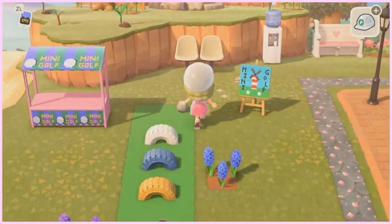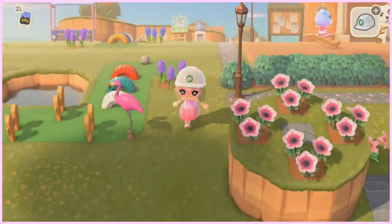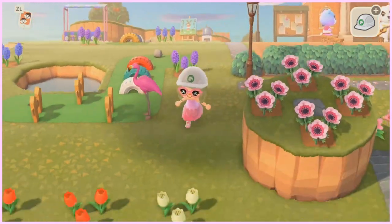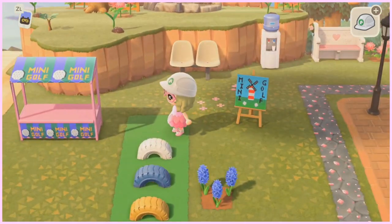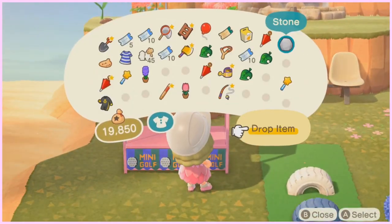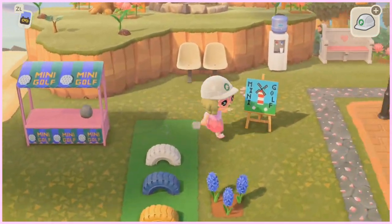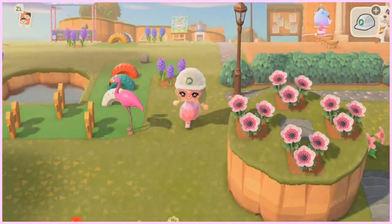Here is my completed mini golf setup. I would really love to add to this in the future to put one more course down here. I hope that these ideas helped you. I really love mini golfing in Animal Crossing: New Horizons because I just think it adds so much life to your island. You can literally use any furniture item that you want to and it makes sense. Also, if you guys have enough stones, I would highly recommend putting some up here to mimic golf balls — it looks like an ancient golf ball, but I think it's cute.